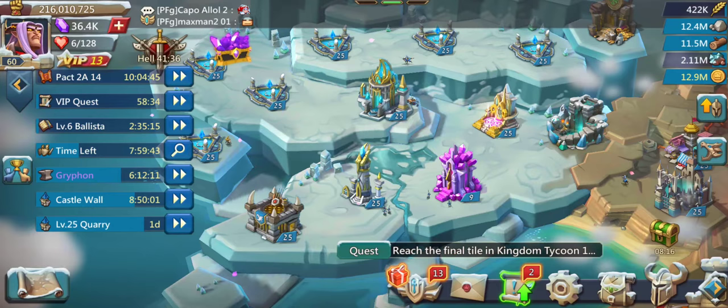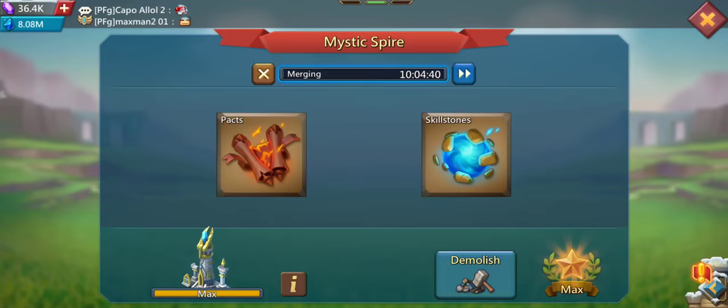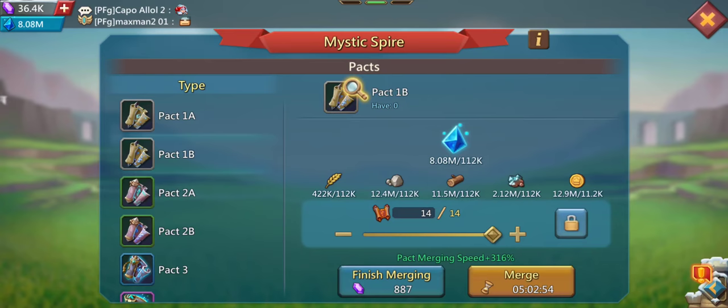Let's start with how you're going to get familiars. The easiest way is from the Mystic Spire, where you can forge Pacts starting from 1A and 1B and going up to Pact 4, all offering different familiars. So in Pact 1A, for example, you can click on the little icon and get Terroid, Orkroot, Magmalode, Engineer, and Jaziek.